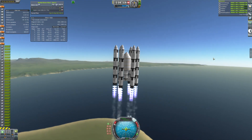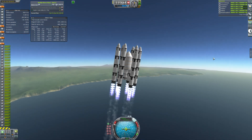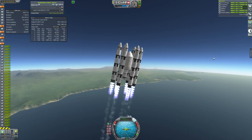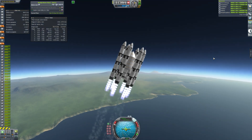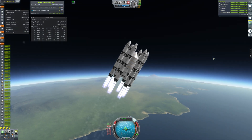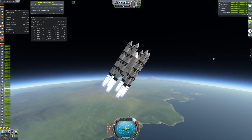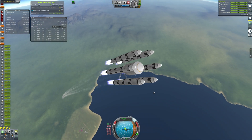I mentioned 300 tons being difficult last episode. Someone pointed out 300 tons is not that much. Well, it is if you're trying to build a reusable single stage to orbit rocket. That makes it quite difficult, especially if you're using vector engines, because vector engines don't have a lot of drag. This has been optimized a bit from last time, because last time we had a little trouble re-entering because it just wouldn't slow down that much.